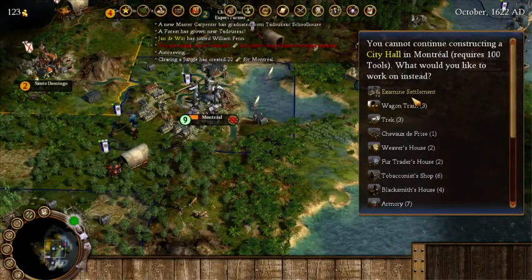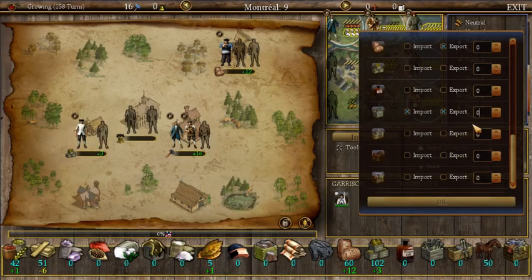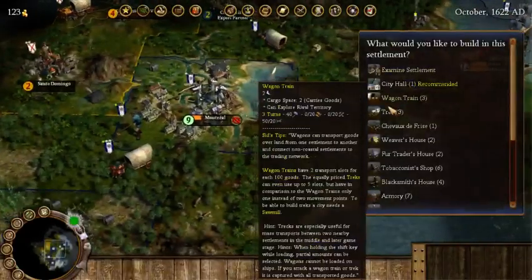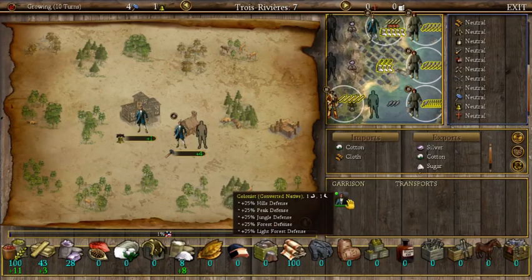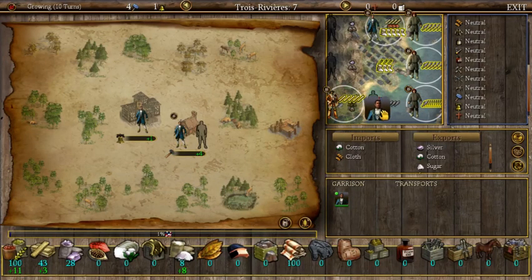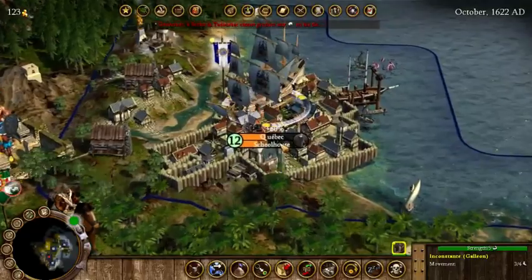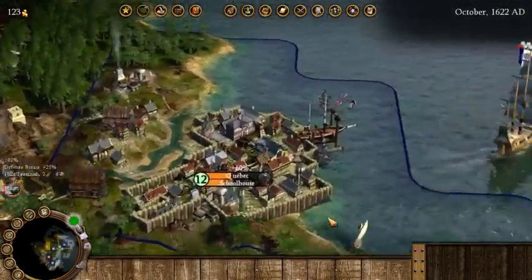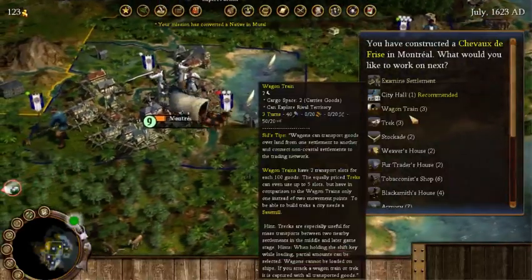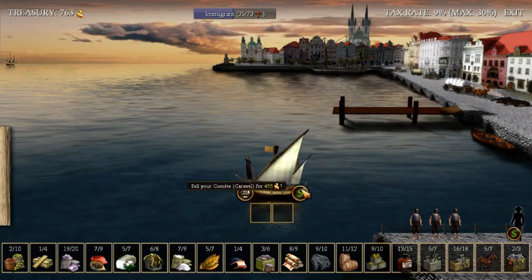We need 100 tools there and we don't want to export all the tools from here either — we want to keep about 100. Let's build a defensive structure. Producing food for now. There's our galleon — no one on board, so we'll automate the trade. Let's also build a stockade and start thinking about maybe getting ready for our rebellion — we're going to need a lot of soldiers for that.